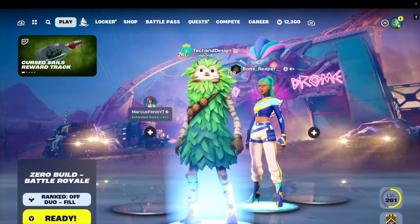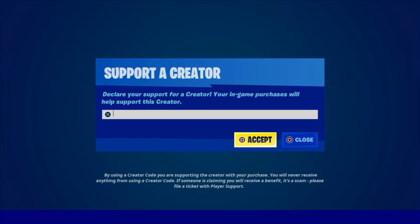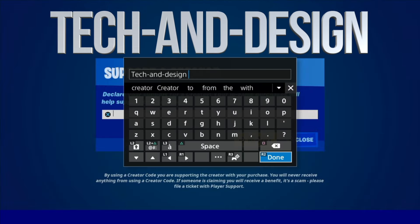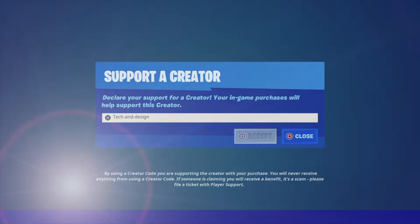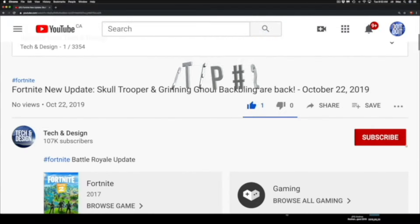Watch the entire video for the three steps coming up for a chance to win. Step number one: go right into the Item Shop in Fortnite. On the bottom right-hand side you're gonna see 'Support Creator,' so go right into there and type in 'Tech and Design.' Keep in mind it can be all caps or just like you see it right now. Click on Done and accept.